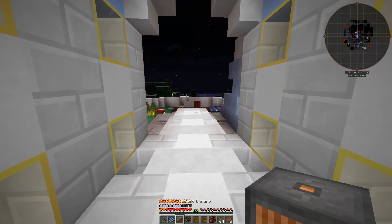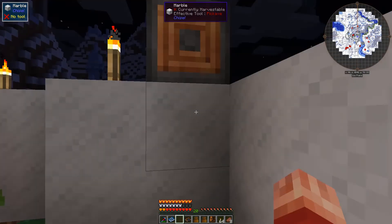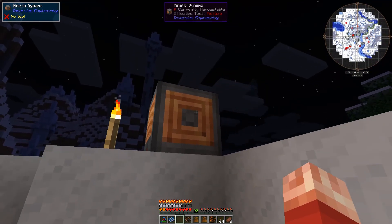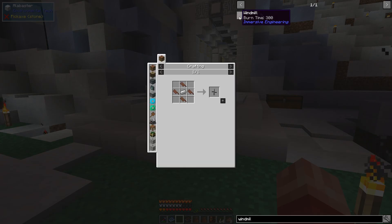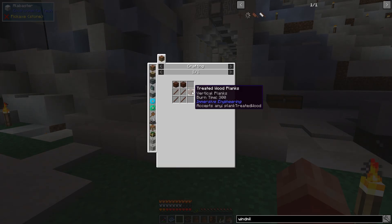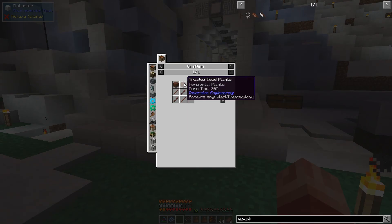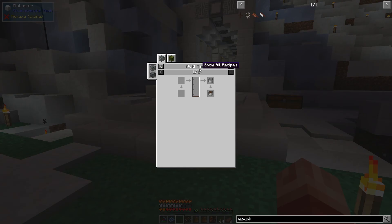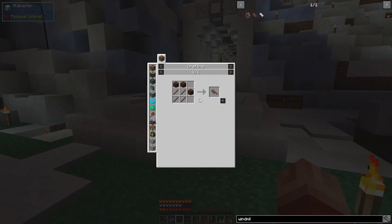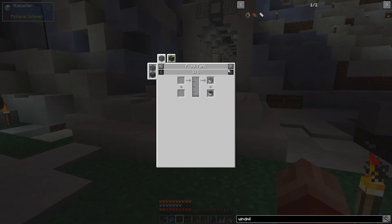On our bar, I think we'll make a windmill to start. I don't have any particular place I want to put it so let's just toss the kinetic dynamo up here — currently it's not doing anything. Next let's look up the windmill. There are two types: improved and regular. Let's start with the basic one. It looks like treated wood planks are required — and for those we need creosote oil, which means we need to make a fluid tank and use a coke oven first.